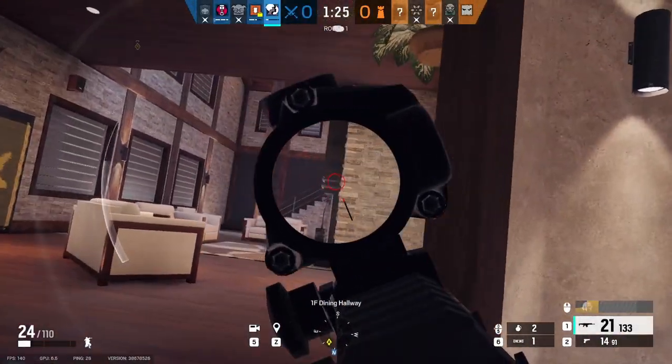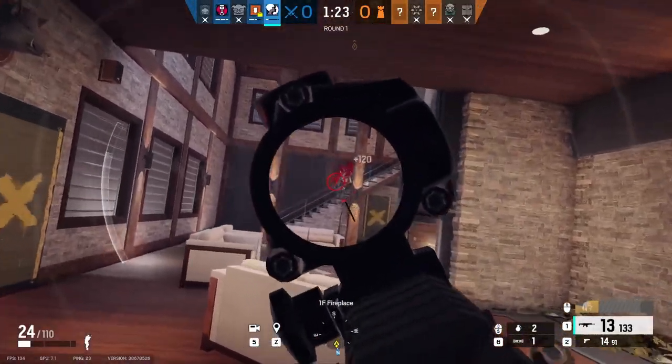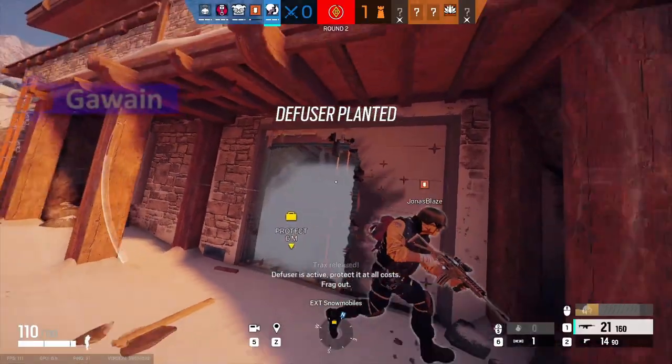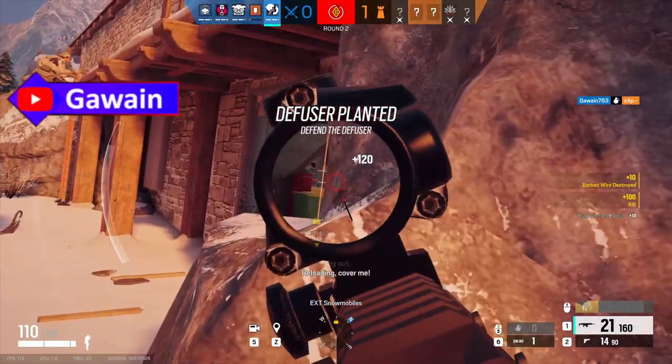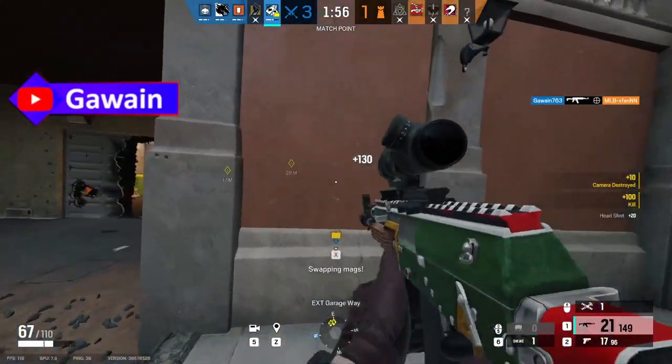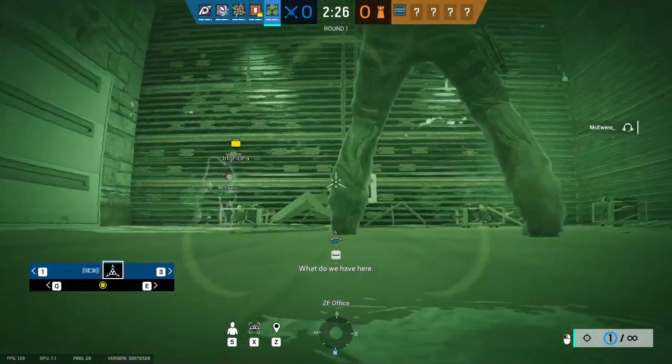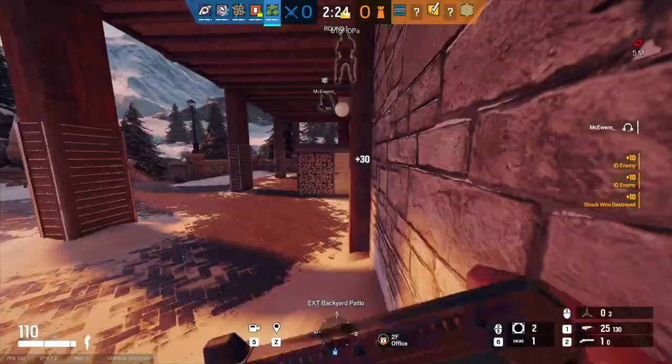Iana's clones now have the ability to throw frag grenades, and also have infinite frag grenades when in clone form. Enemies that shoot Iana will get pinged as if they shot an Alibi Prisma. Ace's Selmas now have 5 segments each, rather than the usual 2. Zero has 8 cameras instead of his normal 4.